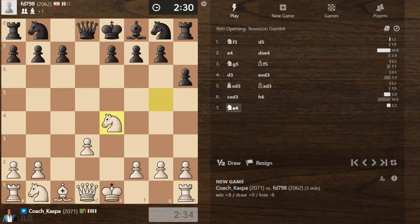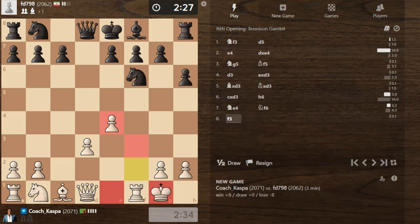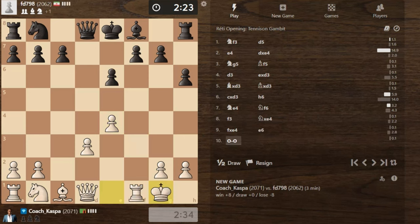So we see H6, then Knight E4. Now it is safe to play F3, F takes E4, and then castle short. Again, I have played three moves in advance because I don't see any serious attacks from Black. This is when the line is over — now waiting for Black to make a move.